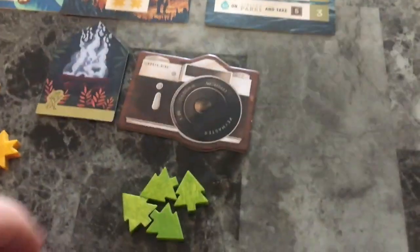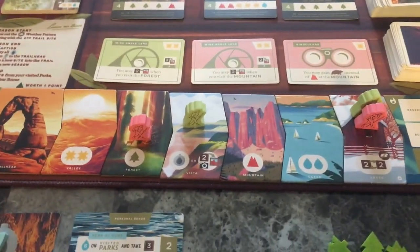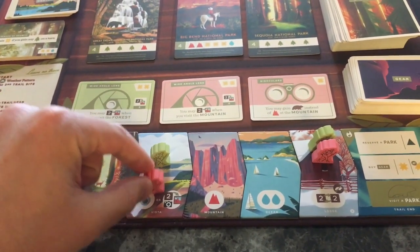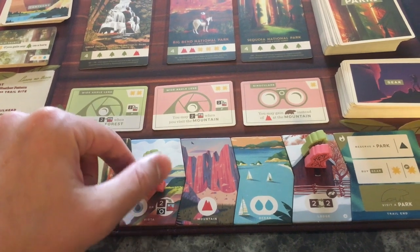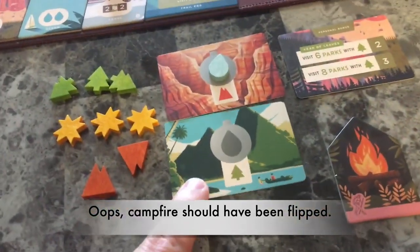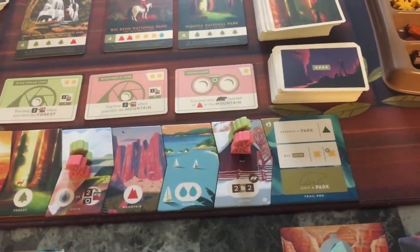Red is going next and they haven't used their campfire either. They should have taken a picture while they had the chance. They're going to go here, and they also want a canteen card - but they don't have a camera to do that. They like the canteen card they get and want to use it during this season because of the season effect, so hopefully they can get some water to do so.